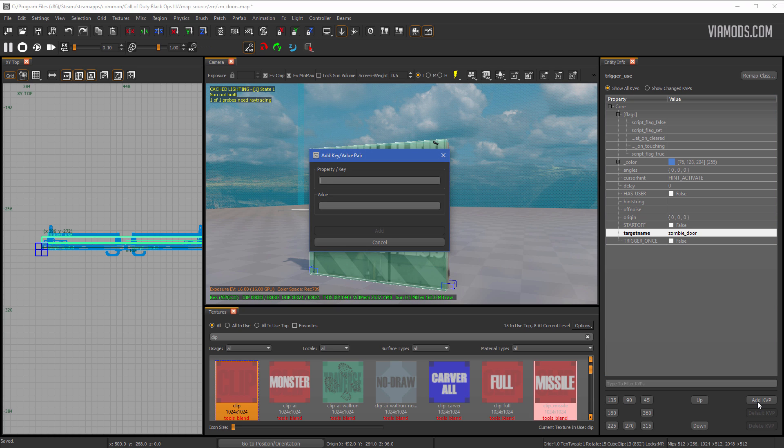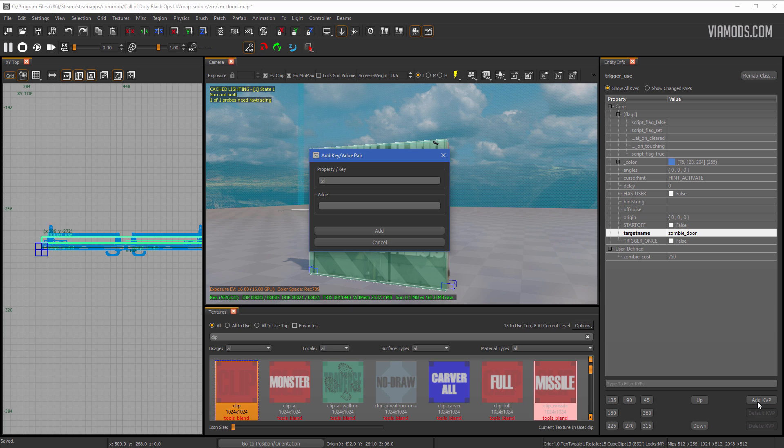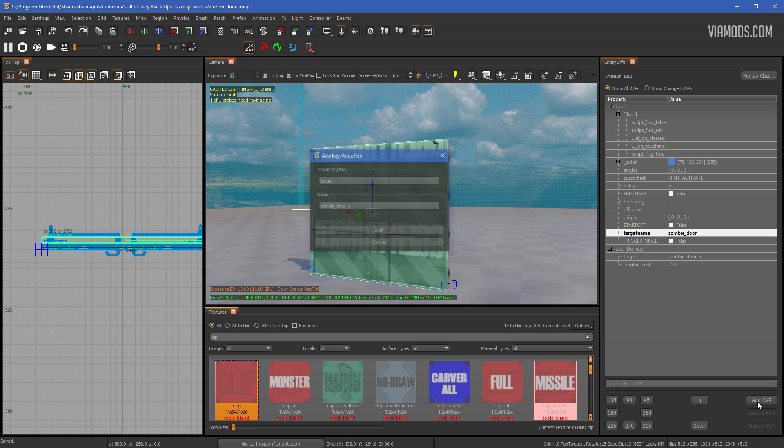Next, add another KVP called zombie_cost. This can be whatever price you want your door to be — I'll do 750, but you can put whatever you want. The last KVP to add is target, which is the target name for the door you want to target. I'll put zombie_door_A, but you can choose whatever name you want. Just keep in mind what you named your door so you can match it up. Hit enter.